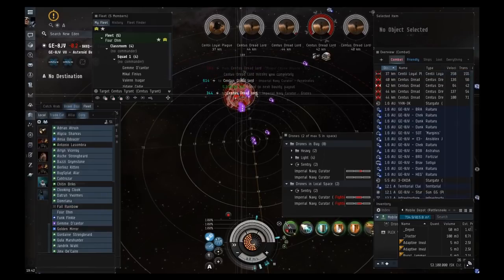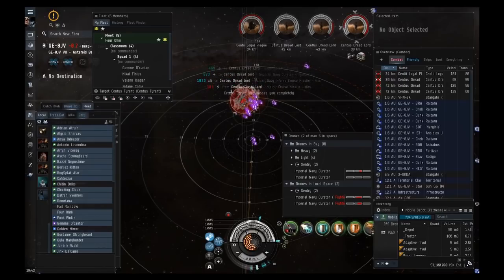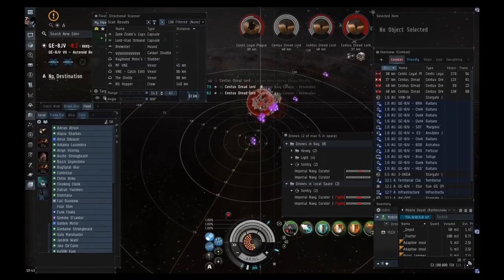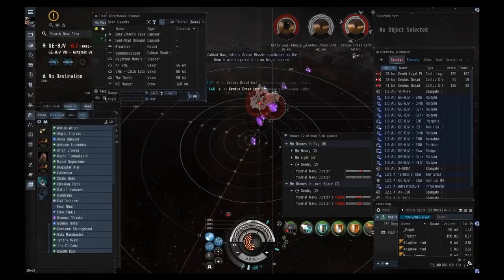The second thing that can happen at site completion is a dread spawn. In havens and sanctums you can get a Sansha dreadnought on the last wave. If you see a dread spawn, immediately leave — don't wait for your drones, don't wait for anything, just warp out and turn off your prop mod. Dreads can two-shot VNIs and probably one-shot Vexors. You'll need to call in someone with a capital ship to kill it.